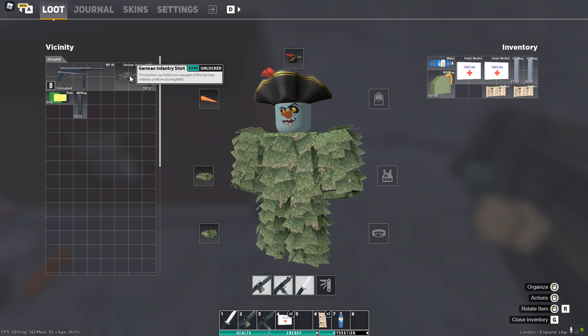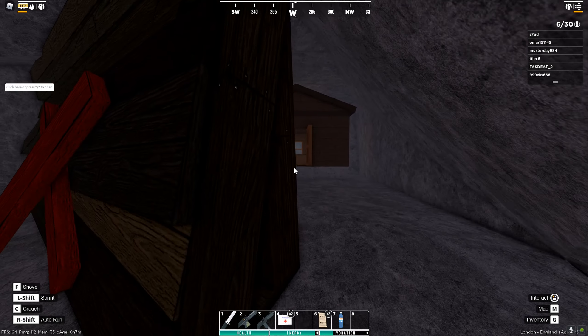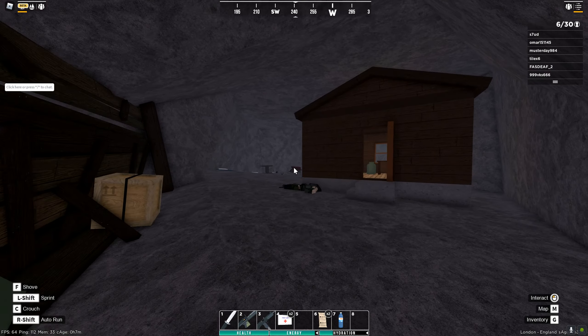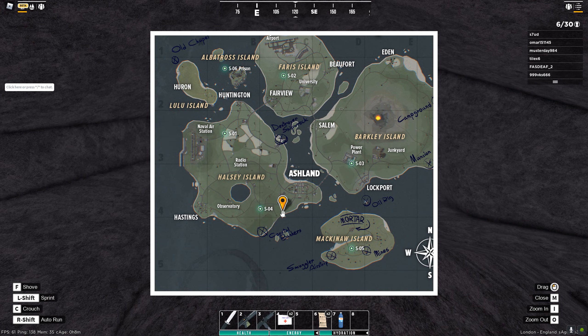They do not take any knockback. One of them dropped the rare German infantry shirt — you can get the full outfit here. They've got a little house in there, a little setup, a campfire. It's a cool little secret location that, as you can see, is not marked on the map at all.